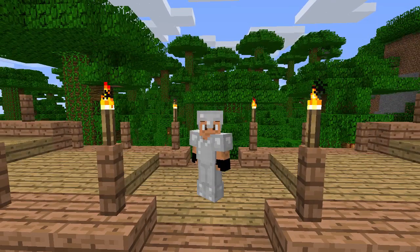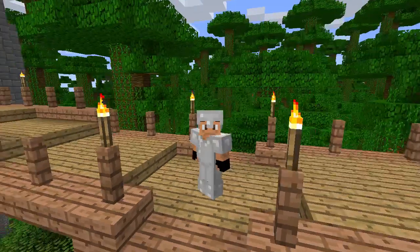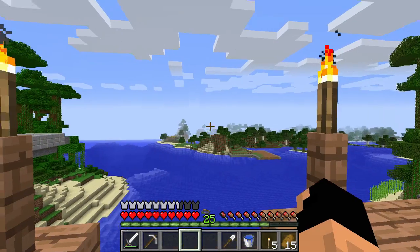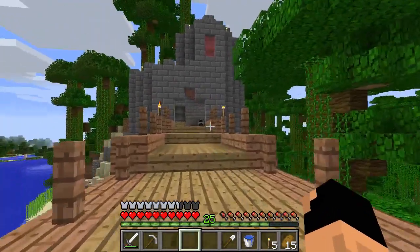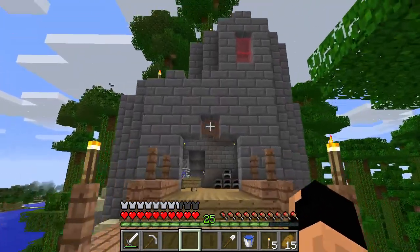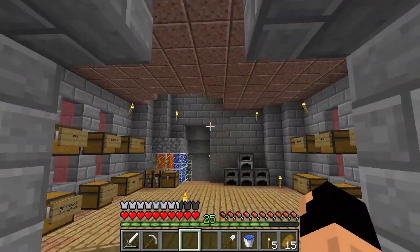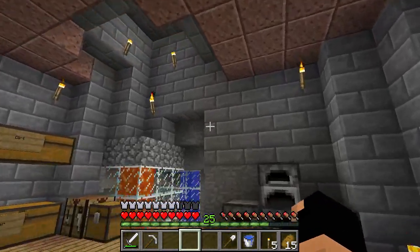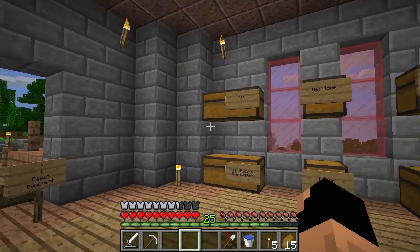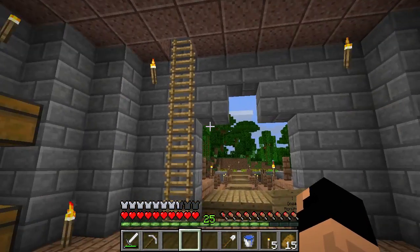Welcome to another episode of Back to Basics. A few things to show off that I did: as you can see, our home is now built out of stone bricks instead of our original cobblestone. I wanted to give it more of a castle theme — cobblestone seems a little bit lazy in my opinion. I hope you guys like it.